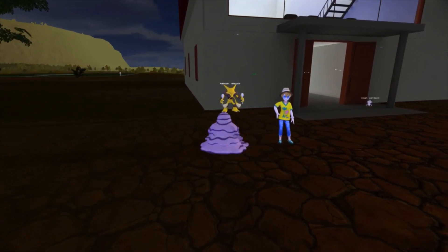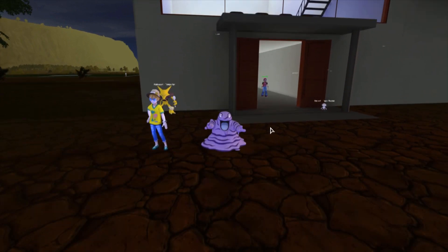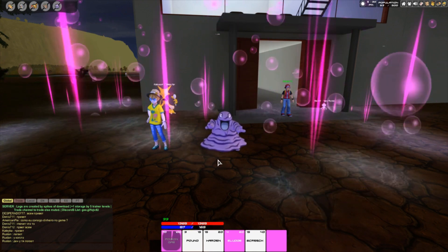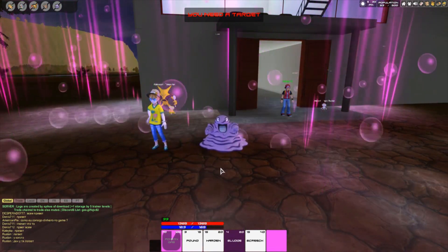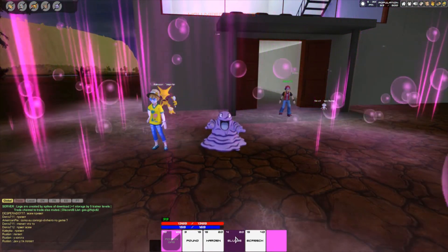So that is it for today's video, everybody. Thank you all so much for watching — that's how you get Grimer. What kind of moves does he have anyways? Let's bring this back up. Poison gas. Ooh, spoopy. He has better moves than Beedrill. Beedrill just sucks.